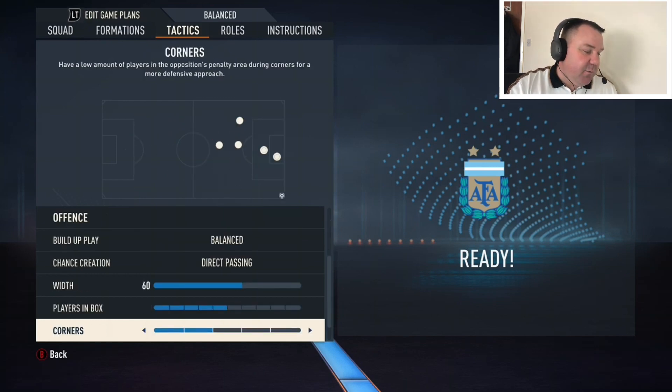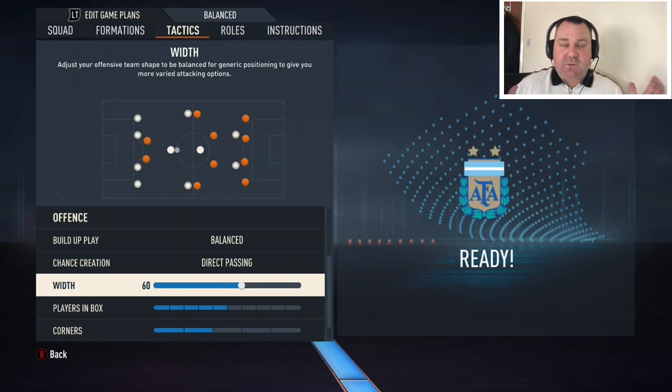Offensive width I've got at 60, because France have Mbappe and Dembele and they like to stretch the pitch and push them out wide. Why? Because they've got amazing pace and trickery and what they want to do is isolate people one-on-one. Having offensive width at 60 will help you do that — in game you'll be able to get the ball out to Mbappe and Dembele and they'll have a lot of space out on the wings.